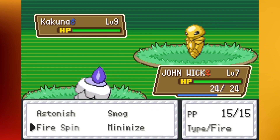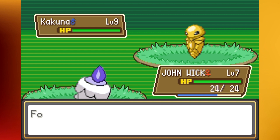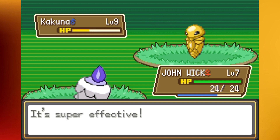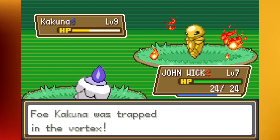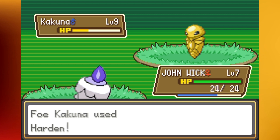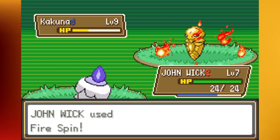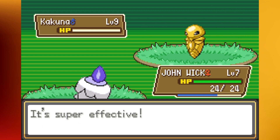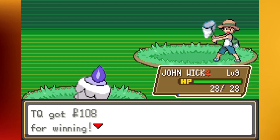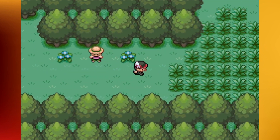Kakuna — I'm going to send Litwick out for this. What can Kakuna do to me? All it's going to do is use Harden. Fire Spin is going to do some residual damage, but it does literally one hit point. It ain't the best attack in the world. Eventually we'll get stuff like Flame Burst or Hex and then we'll really start looking good. John Wick's already gaining good experience at level 8. The wild Pokémon are still kind of low, but at least they'll gain EXP fast — two levels right there. John Wick making her way up the ladder of the team.